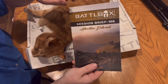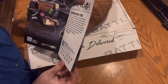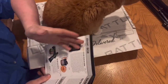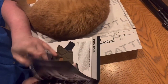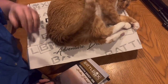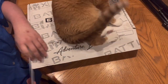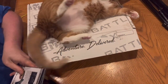I guess I gotta explain Battle Box. This is Briefing 109. Used to say what the theme was but they don't do that anymore. Battle Box has a couple different options: the basic box, the advanced box, the pro box, and the pro plus box. What we have today is the pro plus box, meaning I have every item for this month. If you only got the basic, you only get the basic items, and so forth.